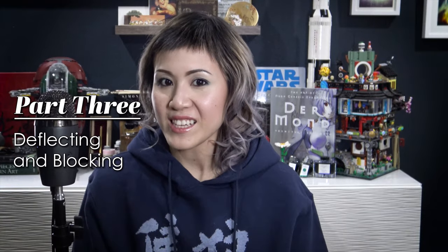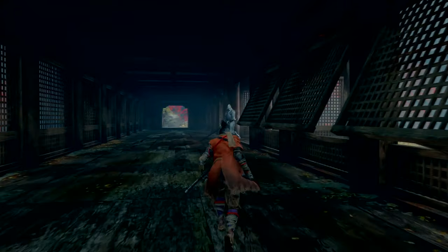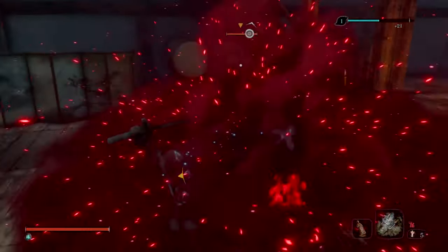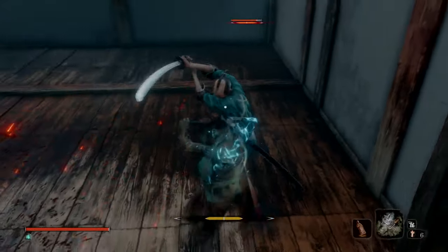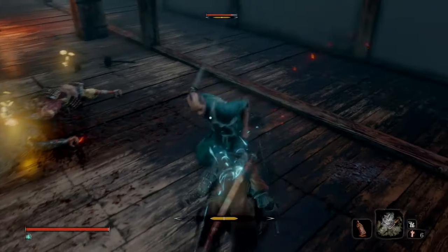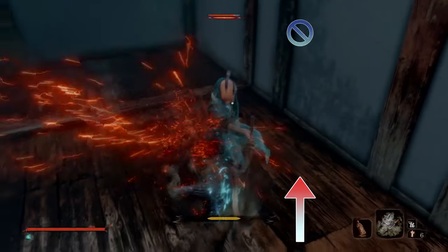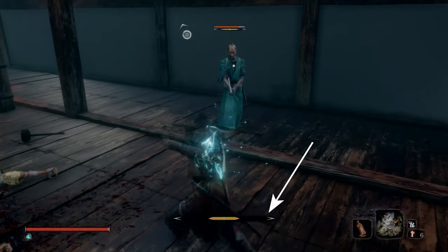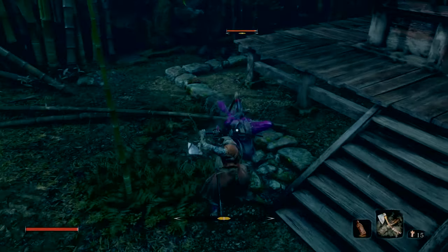Part 3: Deflecting and Blocking. These two results are monumentally different, and it's crucial to be able to tell them apart as they are the foundation upon which the posture system is built. They both involve tapping the block button, and it all comes down to timing. If you see an attack coming and tap the block button too early, or are simply holding down the block button, this results in a block. This emits a dull sound effect and a tiny spark of light. It also results in a huge posture buildup on your part, but none for your opponent. This type of posture buildup from blocking takes a very long time to recover.